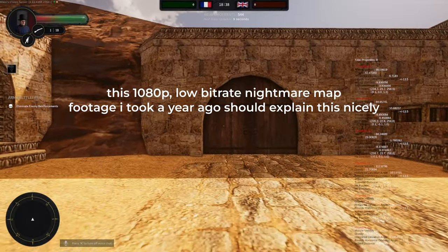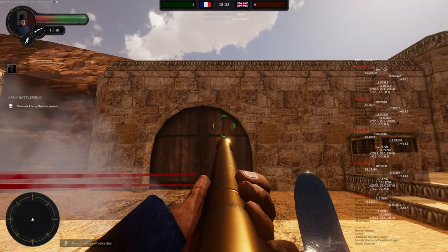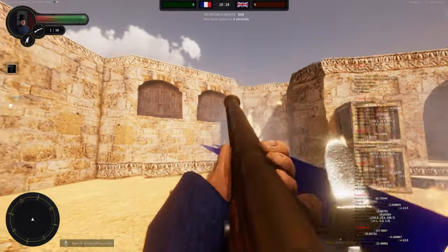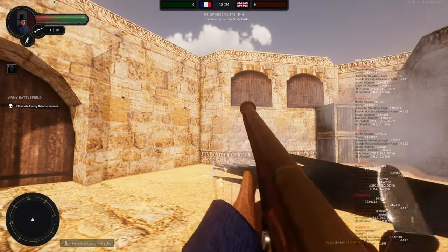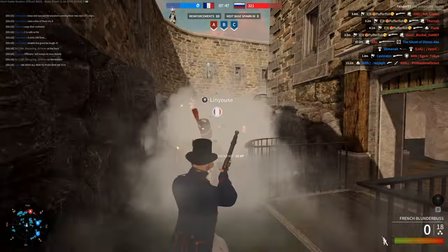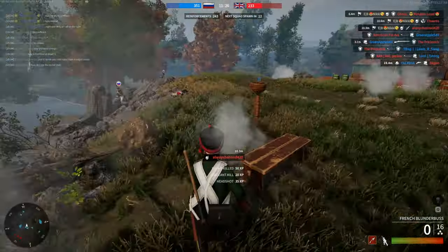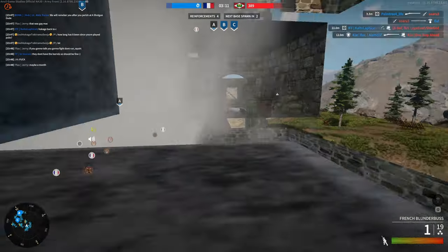When you fire the blunderbuss, the pellets are already moving downwards at a fairly significant angle — I'd posit it's between 10 and 20 degrees — so in order to hit targets beyond point blank, you'll have to aim up a bit to compensate. This is probably the biggest tip I can offer, because without it your effective range is only about 5 meters and you'll likely never kill more than one person per shot, which when you're playing a class specifically to get multi-kills is a pretty bad look. By aiming up just a bit, you'll suddenly have an effective range of about 10 to 15 meters, which will often catch people off guard who think they're kiting just outside of your range waiting for you to fire. That's about it for drop compensation.